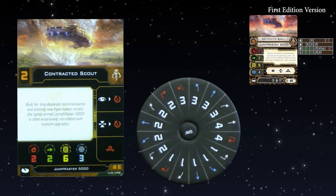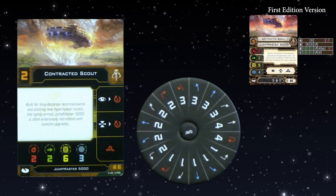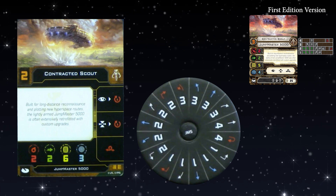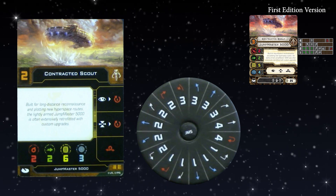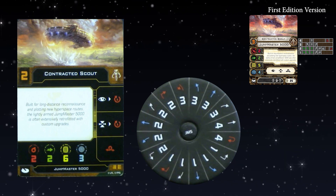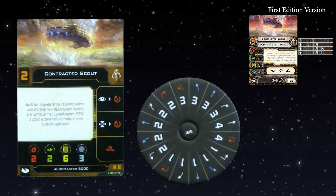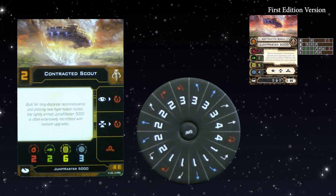The one Jump Master list that still functions is four scouts with courier droid and trick shot — it's just very strong. I'm interested to see whether it'll still be the relative 25 points. If it's 50 points in second edition, they might make it 51 just to stop that. But the chassis has taken such a severe hit that filling four of them might not be as good — they may just keep it at 50 or even make it cheaper. If you can fill four of these with a torpedo, that's where it's going to be dangerous.